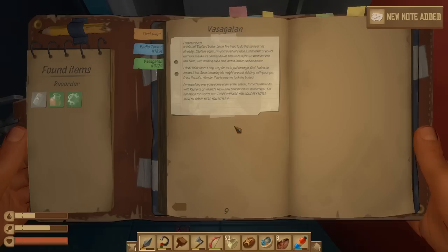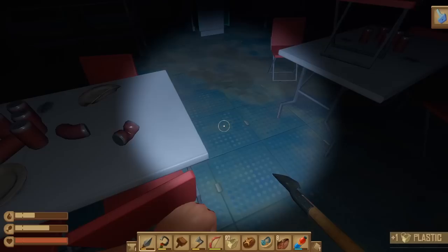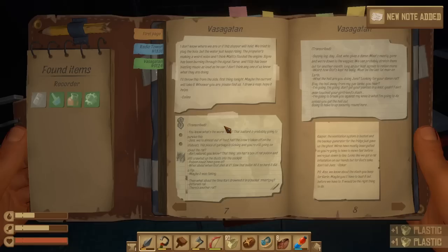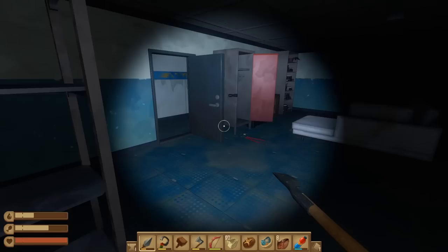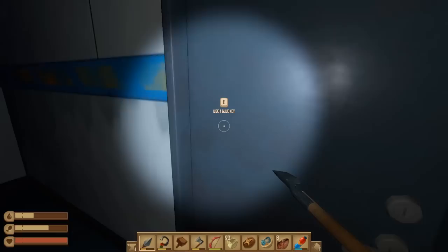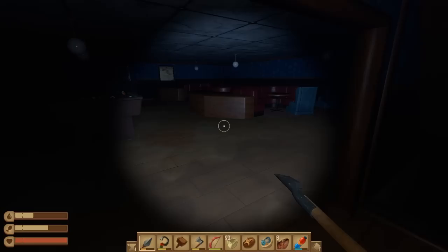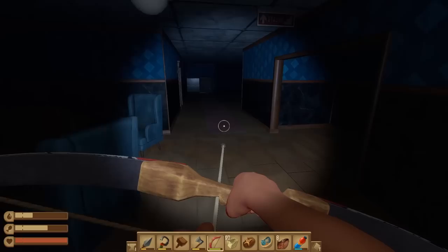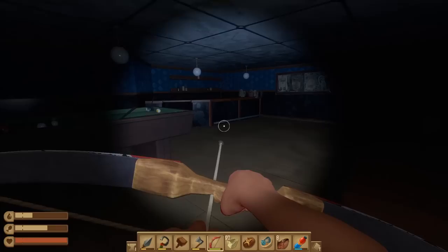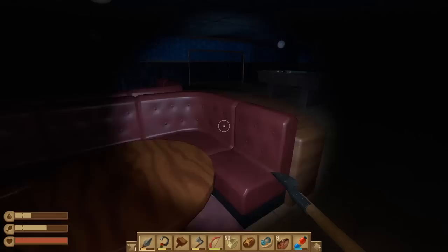Oh, blue key! Pick up a note - go ahead and pause and read it if you choose. We got the blue key and this and this and this. I'm probably gonna miss some notes because they're on the tables and easy to miss, but go ahead and pause if you want to read it. So we got the blue key and we can move on to the next area. This is fancy! Kind of worried about those lurkers - oh, I hear one! Is he in this room or upstairs?